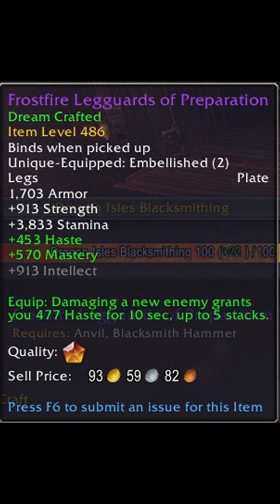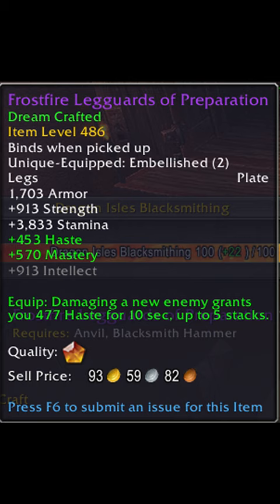As the clear winner for Mythic Plus, Frostfire Legguards of Preparation is looking to be the strongest M+ embellishment by far, providing upwards of 2400 haste at the start of most mid and large pulls.